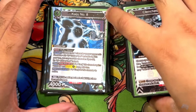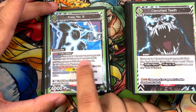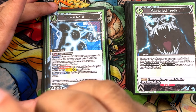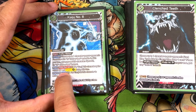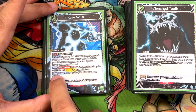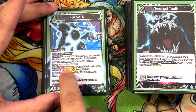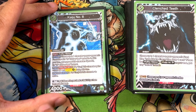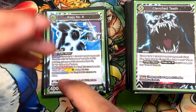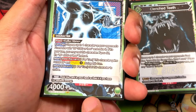Next is Kaiju Number 8 at six costs — this is a raid off of Kafka. On play: choose one character on your opponent's front line with 3000 or less BP and retire it. However, if it's your turn you can rest this character to hit 4000 instead. You can also rest it to give this character 1000 and impact, then discard one card to set it back as active. So you can play it, retire someone, rest it to retire something better, then discard to become active again. The trigger is raid if you can.